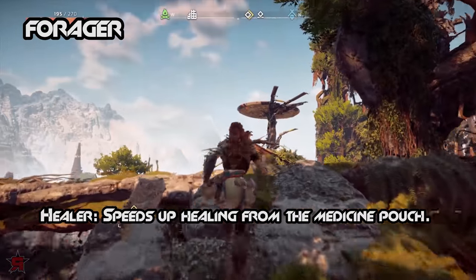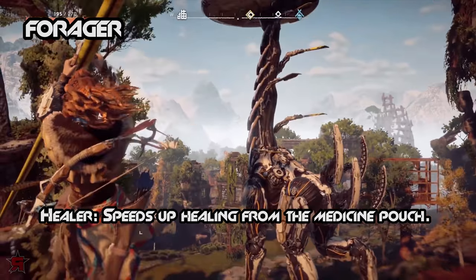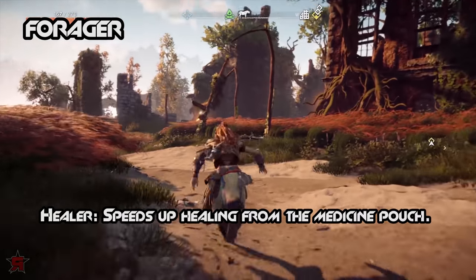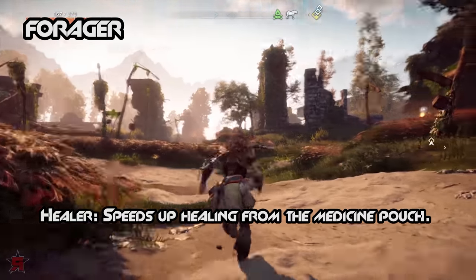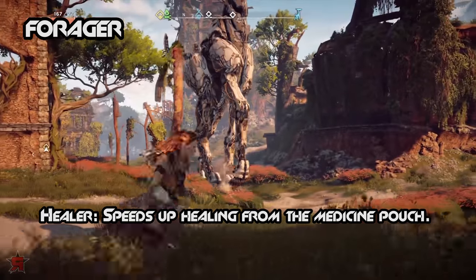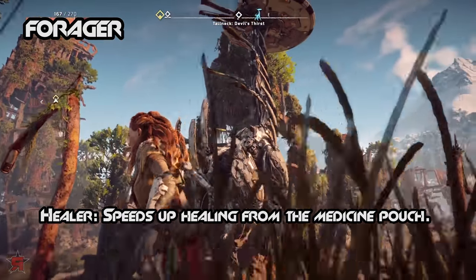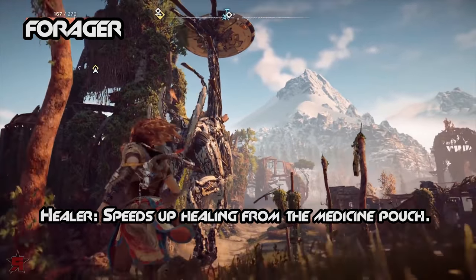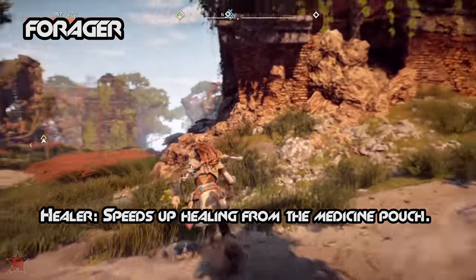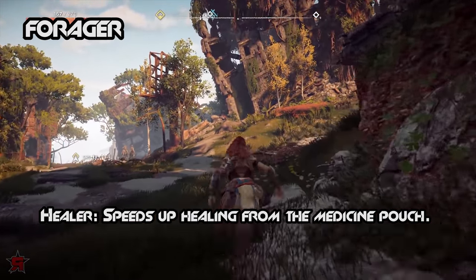Healer: speeds up healing from the Medicine Pouch. This is a basic yet effective skill that will prove itself useful during any kind of battle, even against a machine or bandit. Healer is a passive support skill that will help Aloy recover her health faster by using medicinal herbs or health potions. During your travels, you will come across various plants which can be picked up. Some of these plants are medicinal herbs, and gathering enough of them will fill up your Medicine Pouch, shown underneath the health bar. Health potions can be purchased from merchants, picked up off bandits, or crafted by gathering the proper resources.